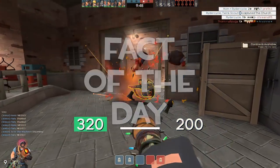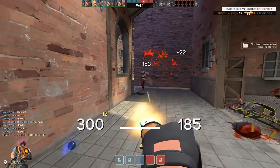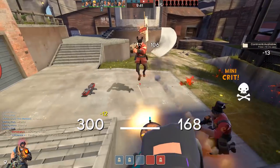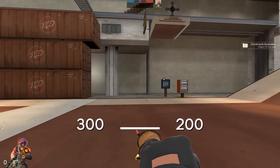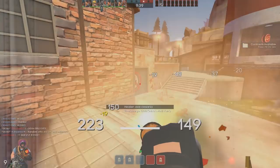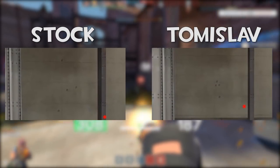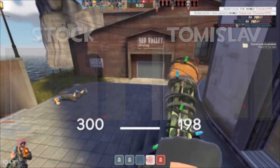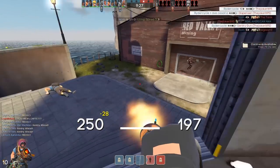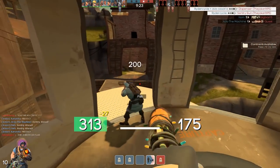Fact of the day: the minigun doesn't have 200 shots — it actually has 800 pellets. Each shot fires four pellets in a random spread, like that of a shotgun, just at a very rapid rate. This explains the exponential damage at close range and the few shots that actually land at long distance. With the Tomislav, these pellets are more closely grouped, but only by 20%, so at extreme distances it only slightly helps — ultimately it's up to the RNG of the spread. Unless you're playing comp, in which case they are all in a square pattern.